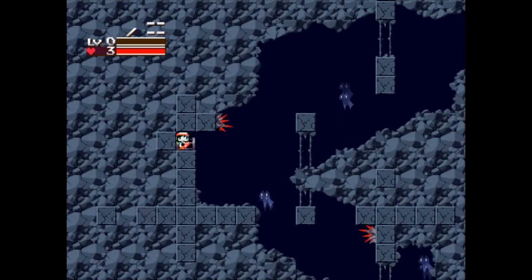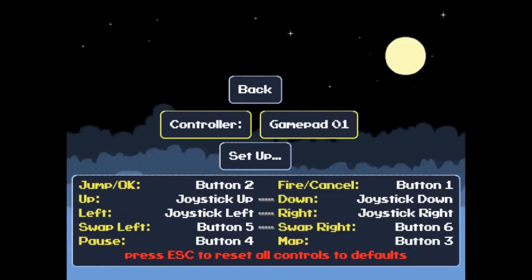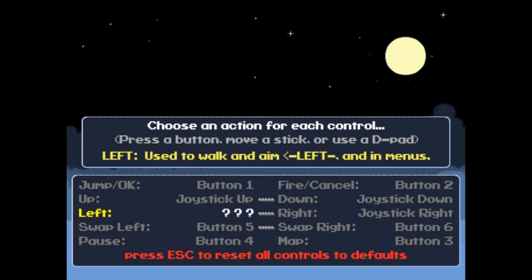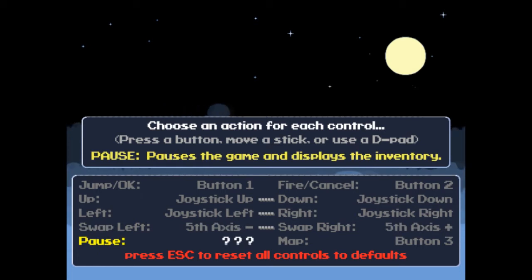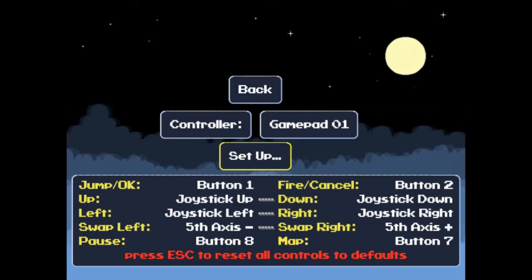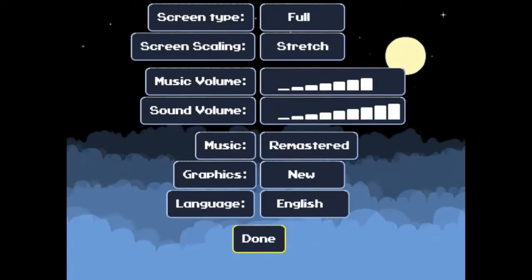Did I make the controls impossible? For one, I can't pause the game. Oh whoops. Yeah, let's just look at the controls again. Setup. Jump hit, ok. We'll do that. Fire cancel — oh that'll be that. Up, left, swap left — oh that makes sense. Oh okay, we'll do that. Map — we'll do the special button. Oh hey, that's pretty cool. Alright, I get it now.